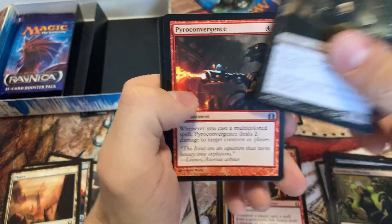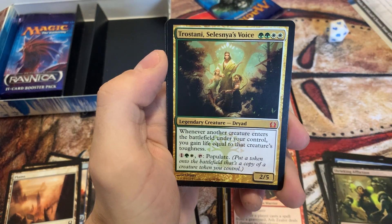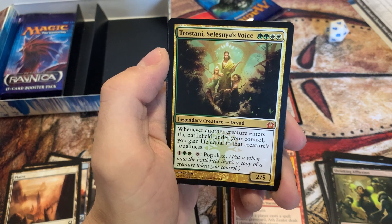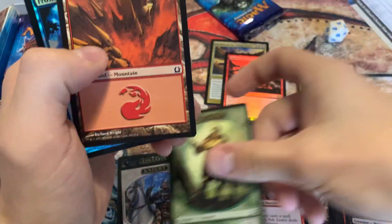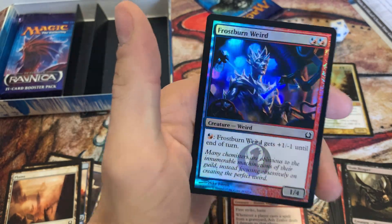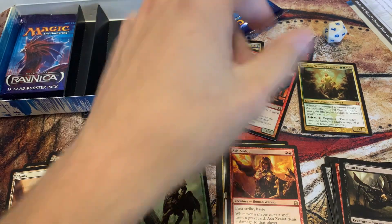Got a Slum Reaper. Golgari Charm. Oh, we did get a Mythic — the Trostani. You can't attack because of that creature's toughness, and you can populate. Actually, that's not a bad card; I could see that seeing some play for sure. Put it up there with the spicy pile. Another Frostburn Weird. I love that Guild symbol there — that's super cool. I wish they still did stuff like that.